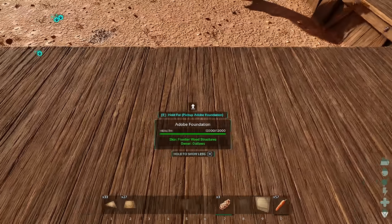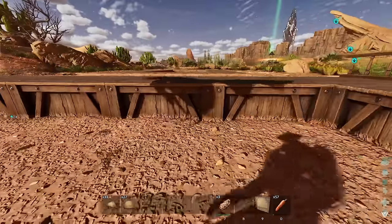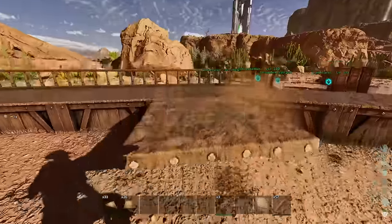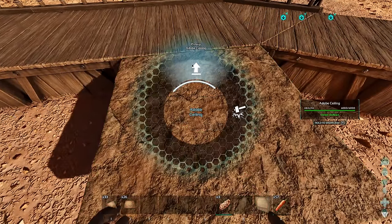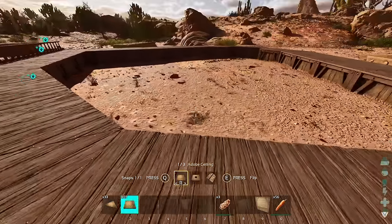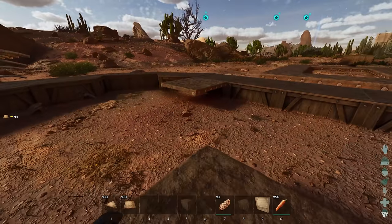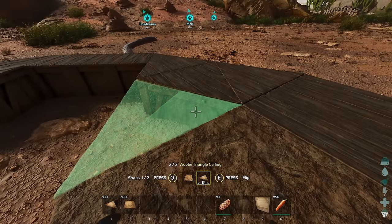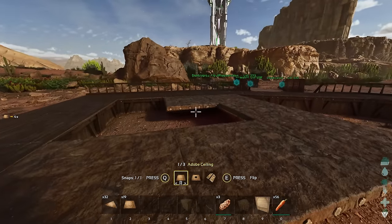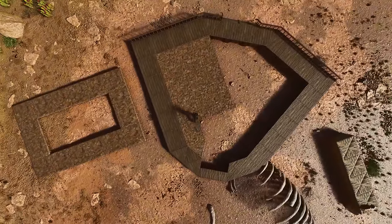Let me double check that these are going to face in the right direction - they're not really. I don't like the way you can't rotate the skin on the structures at all. I'll floor it out just to show you the way it's going to work. I come out by a couple like that, and then back here a little bit, and then we put a triangle here. I'll just place them all out so you can see the pattern - if you want to recreate it you can look at what I did.